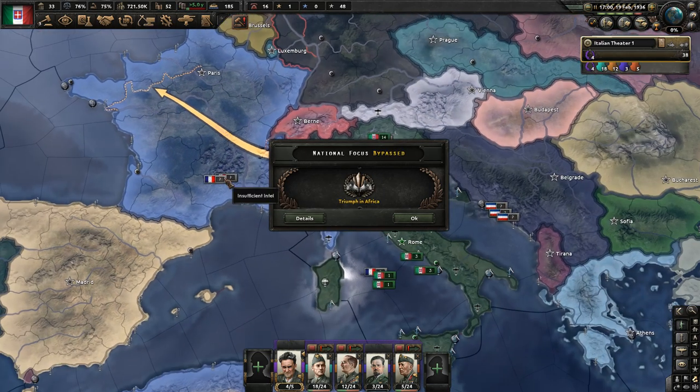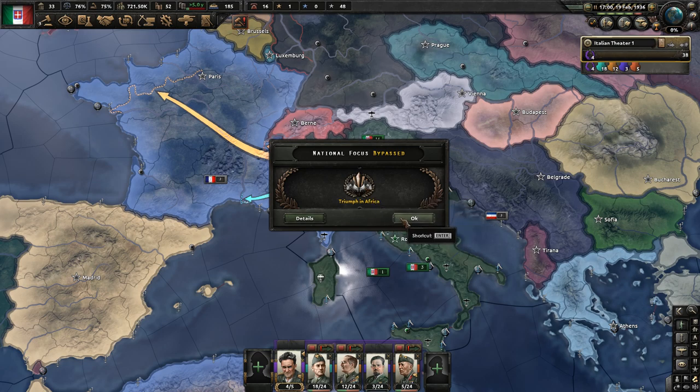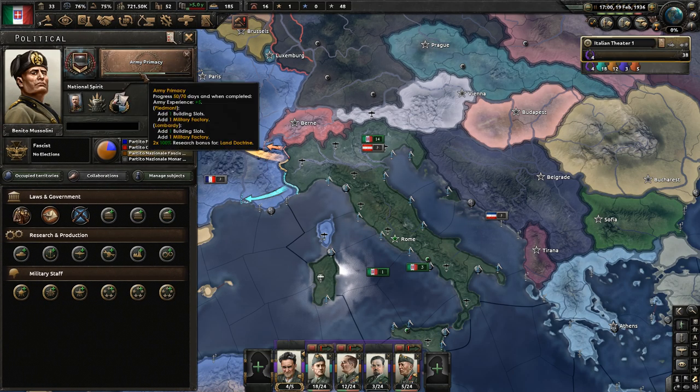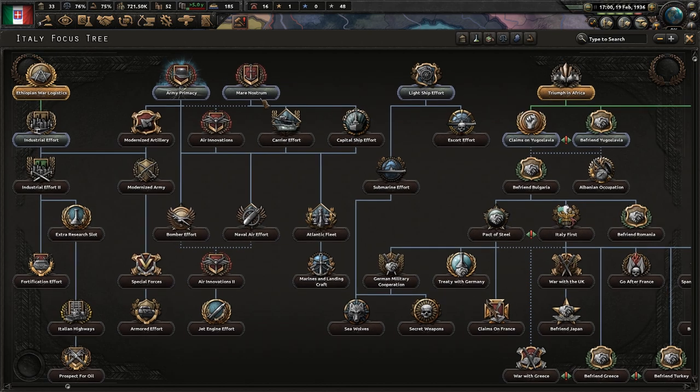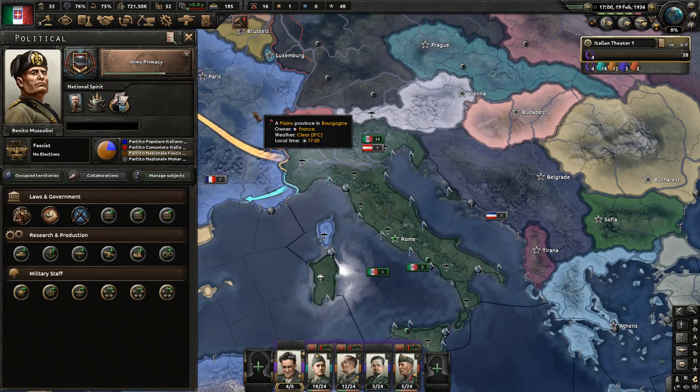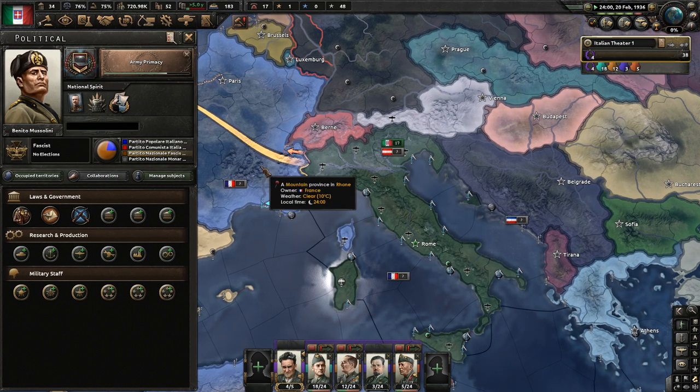Then we're going to take our colonial division and add support artillery to it. Triumph in Africa was bypassed and Ethiopian War Logistics was bypassed, so we got a buff to our stability and did not have to build infrastructure in Ethiopia — which saved us 70 days there and 70 days there, 140 total. When army primacy ticks off, we'll go down and get war goals against Yugoslavia.